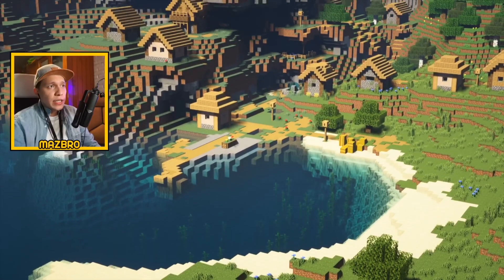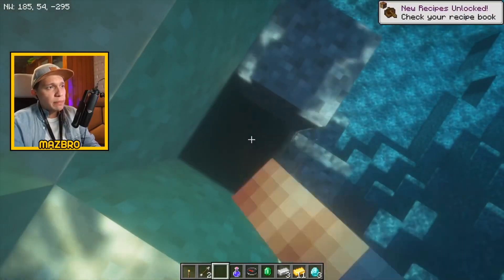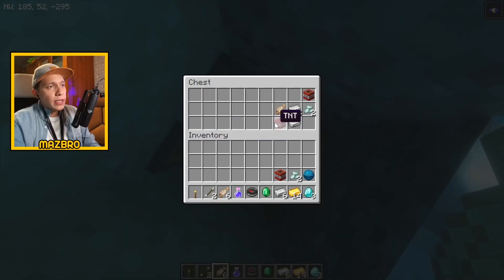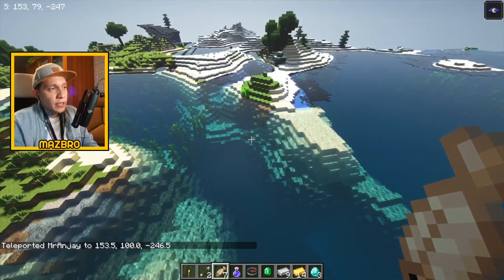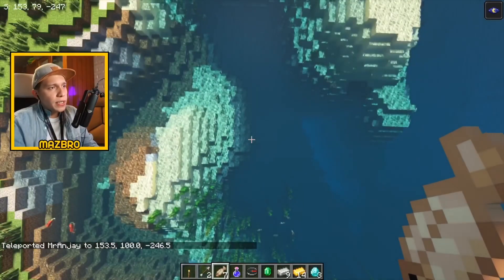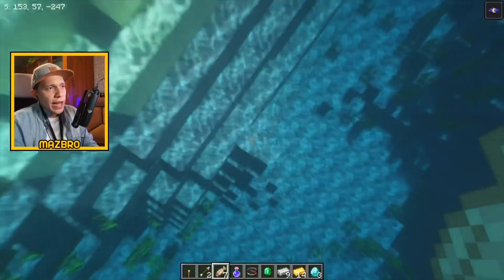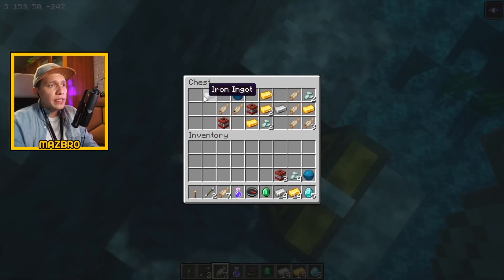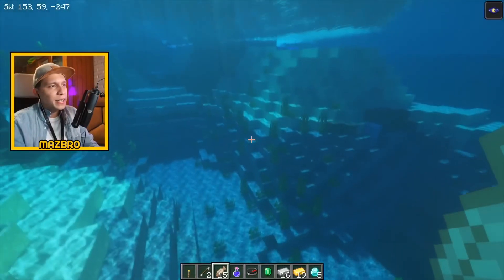That was that first village, and again, very close to spawn. We actually have two treasure chests. It's up to you if you want to find this by yourself or just open it. Lots of TNT to blow up your world and some iron. And right next to this chest, we actually have one more buried treasure nearby — only about 30 blocks away from that previous one. And that second chest has two more diamonds. Diamond pickaxe done! Can't say no to that.